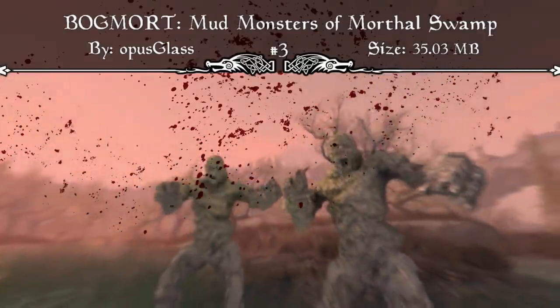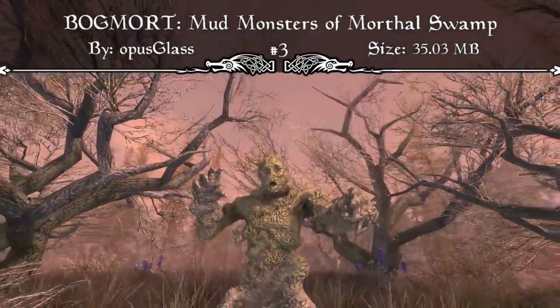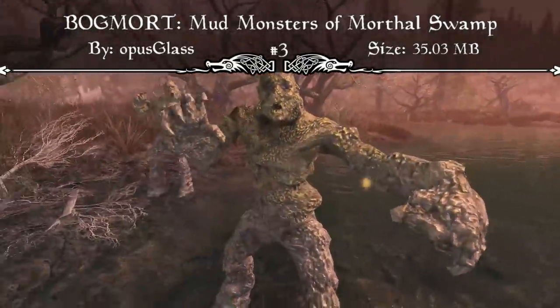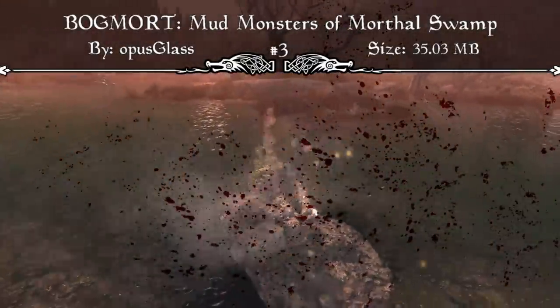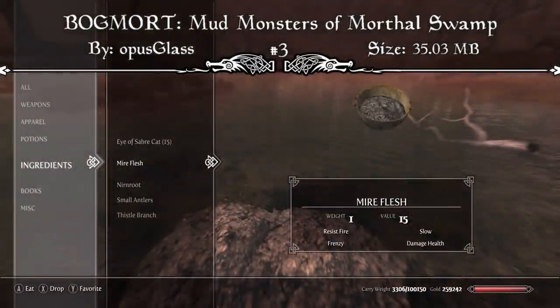There are also new rusty weapons and the mire flesh ingredient. To uncover the secrets of the Bogmort and learn how to create a Bogmort thrall, simply go to the summoning stones and search for a knapsack — but be ready for a fight. I love when mods add new creatures, and I didn't expect them to rise straight up out of the ground like they did. They came up out of nowhere and it's pretty intimidating. Also, at only 35.03 megabytes, it'll fit right alongside other monster mods in your load order. I'd strongly recommend downloading the Bogmort mod.